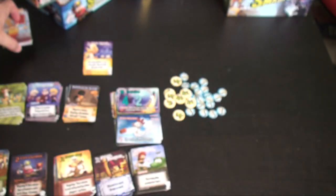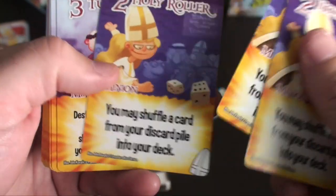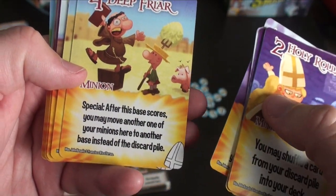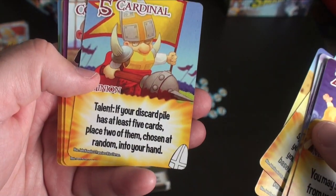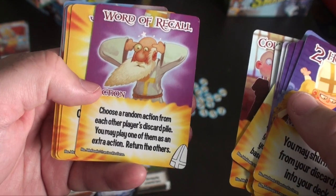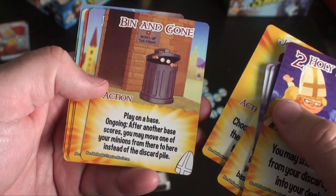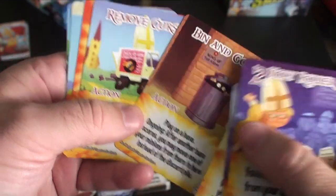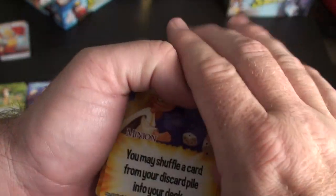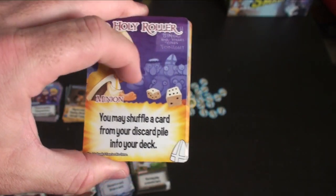We will start with the clerics. You may shuffle a card from your discard pile into your deck, destroy an undead monster, or shuffle a random minion from your discard pile into your deck. After a base scores, you may move one of your minions to another base instead of the discard pile. Place two random cards from your discard into your hand. This is a pretty standard, easy-to-learn set — maybe a beginner level deck.